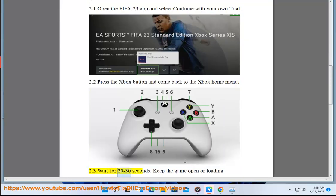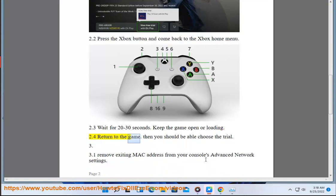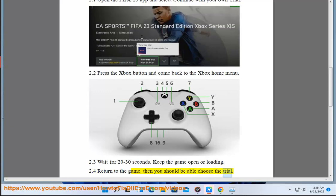2.3: Wait For 20–30 Seconds. Keep The Game Open Or Loading. 2.4: Return To The Game. Then You Should Be Able To Choose The Trial.